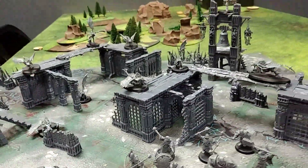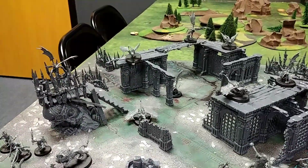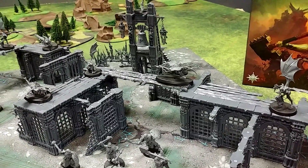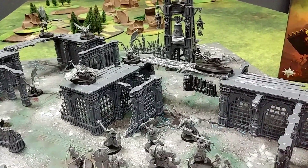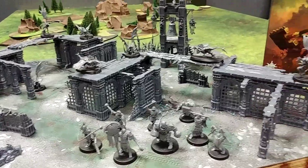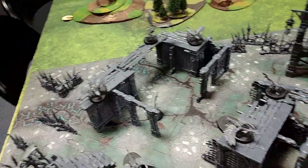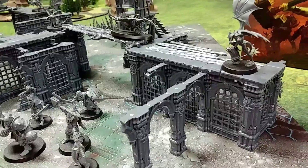And then you have the terrain, and these are actually fully customizable — you can build them however you want. They give you suggestions and then show you like, here are some humongously big ones that you can build. I built 4 different structures. I think with a little better planning you could get 4 to 6 if you want. I built a couple with these extra rooms, you can kind of tell. And then this one I really like — it's like this walkway that's just been broken down.